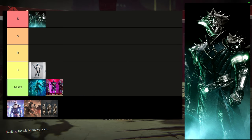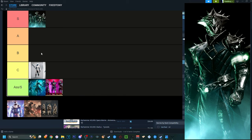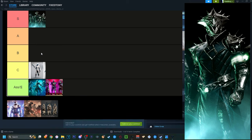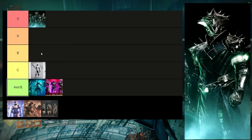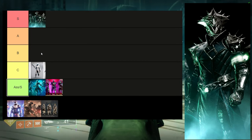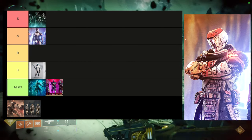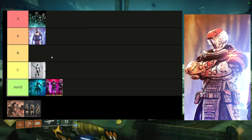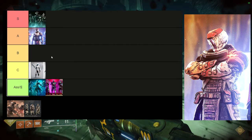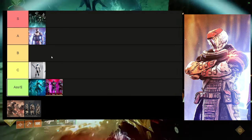Ghost of the Deep for warlocks is easily S tier — one of the best hive-themed pieces in the game alongside Grasp of Avarice. The helmet is very usable, the bond I love to death, and the arms, chest piece, and boots are all amazing. This is going to be first in S tier, that's how good this armor set is.